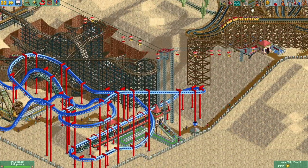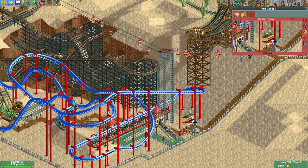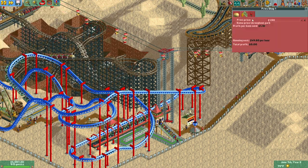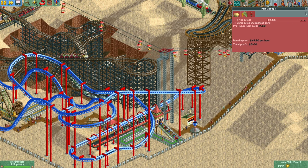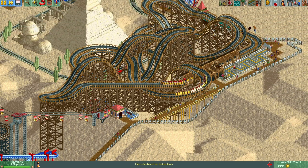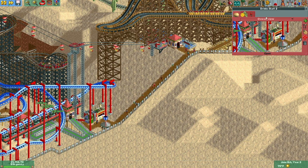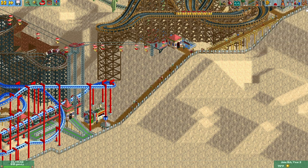A guest wants to go home with no money left and he's hungry. I think we need more food stalls. We just unlocked fries — I forgot. Let's put that right there and charge $2. Two dollars for fries, people. Do we have any other drinks? Just these ones. Put those here, same price throughout park.